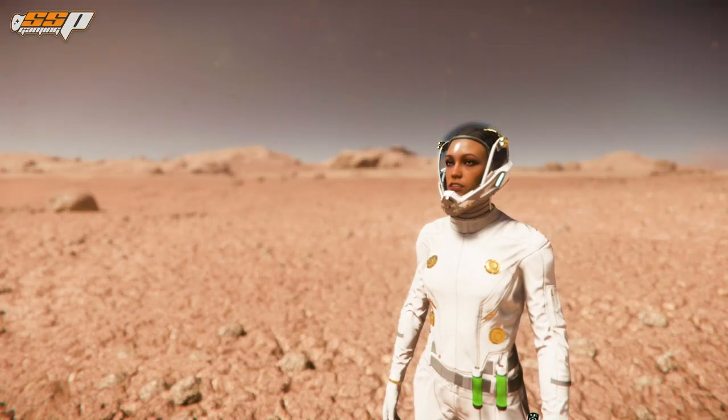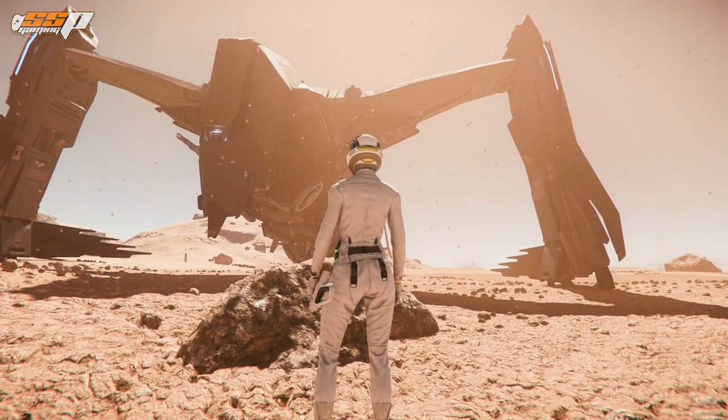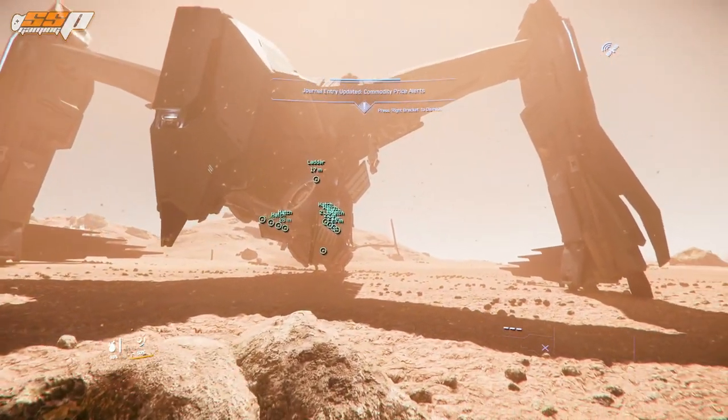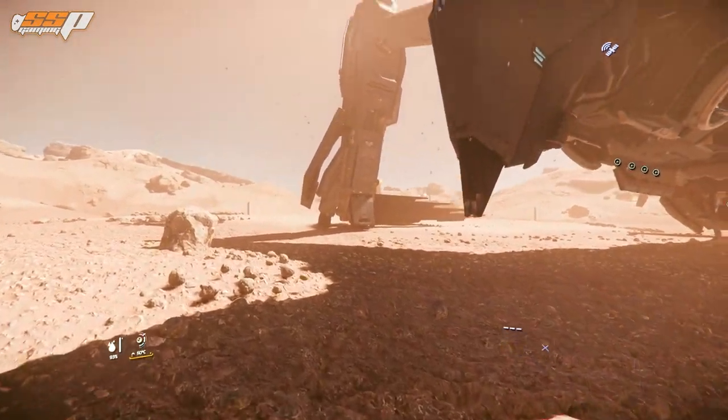You're not going to see much context in first person, so let's switch over to third person to give you an idea. This thing is absolutely huge and it actually handles like a much smaller ship, which is really nice. Let's start the tour by looking at the very front of the ship and talking about the canopy — or lack thereof.